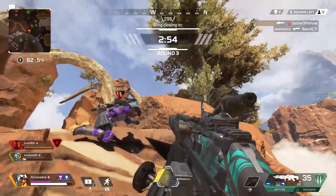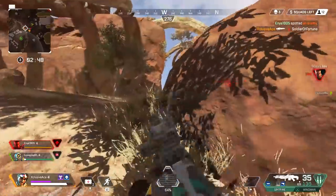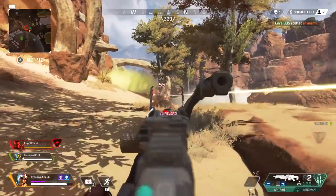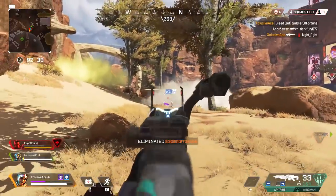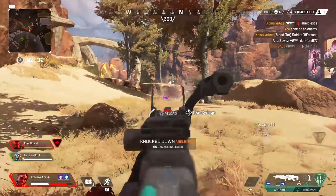An added benefit is if somebody is standing on the other side of the door blocking it — when you kick the door, it actually deals damage to that enemy player. So if you ever run into a standoff where an enemy is standing behind a doorway and blocking it, just kick it open. You'll deal damage, knock them back a little bit, and then follow up with your gun.